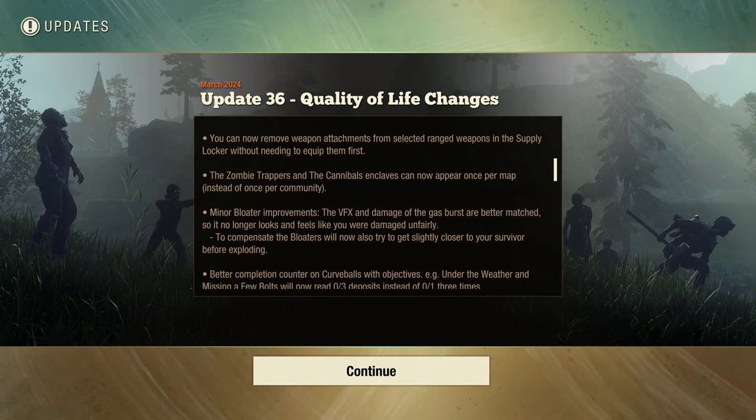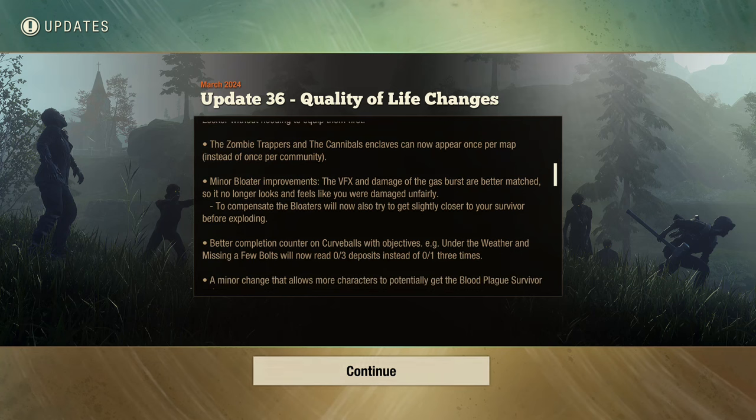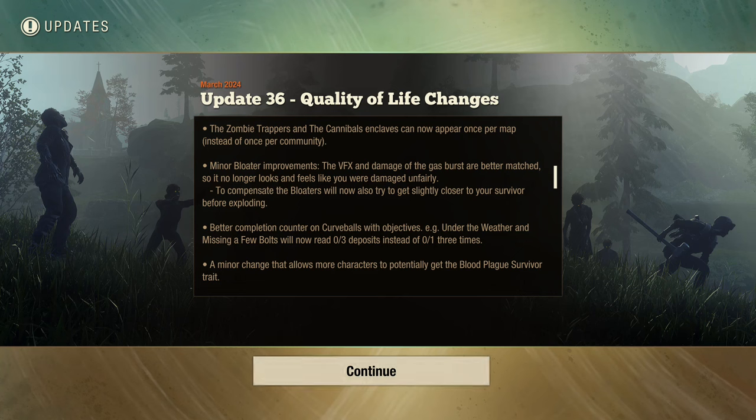You can now remove weapon attachments from selected ranged weapons in a supply locker without needing to equip them first. That ain't bad. I never really had a problem with that personally, but somebody else probably did.